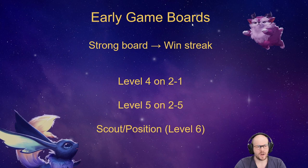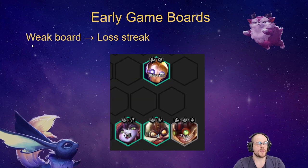To summarize the win streak leveling path: pre-level on 1-4 if your board is strong enough, level to 4 on 2-1, level to 5 on 2-5 after carousel, and consider leveling to 6 on 2-6 if you're very likely to win by adding a good unit. Breaking a full-streak opponent's streak on 2-6 or 2-7 costs them significant gold — they won't make three gold on those rounds — while you maintain six gold plus one gold per win, so staying on streak is always worth the spend.